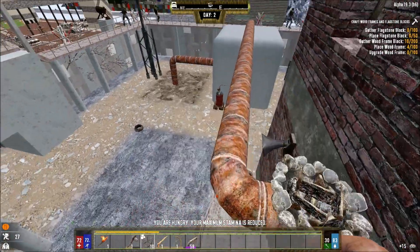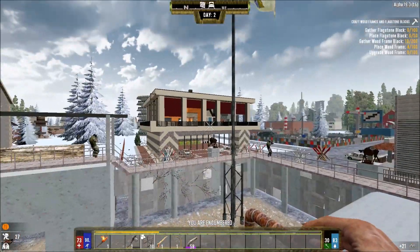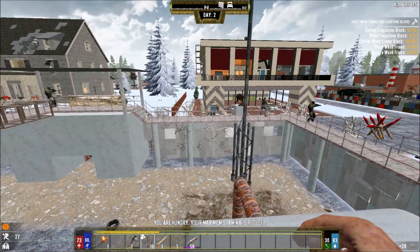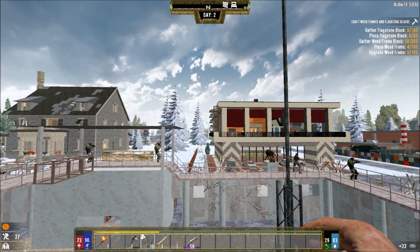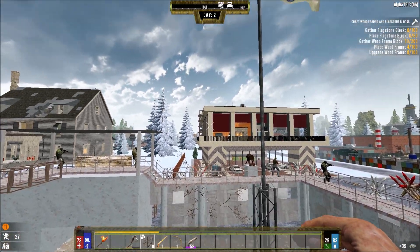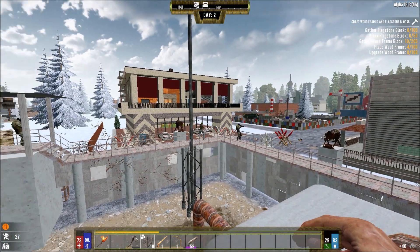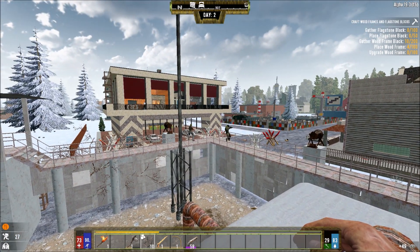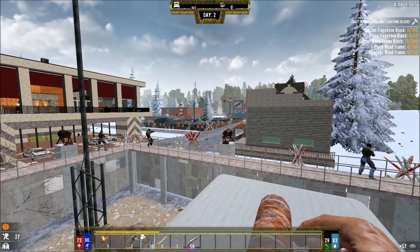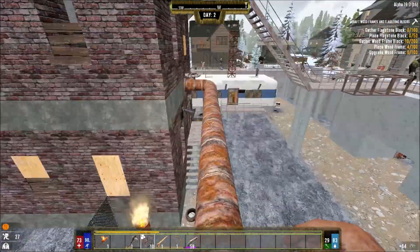Hey guys, welcome back to 7 Days to Die Dracus Fools mod. Last episode we got lucky - well, it's skill - and got an awesome base. Now we have a proper base. I want to make a full fledged base and an entrance on the opposite side of the ladder. I want to get all my stuff on the northern and western side of the building, just in case the eastern side gets caved in. I want to add more pillars reinforced to steel and titanium. On the eastern side, towards the junkyard, I'll add the entrance to my horde base - second level horde base, third level my base.